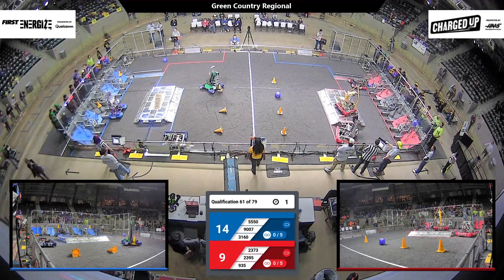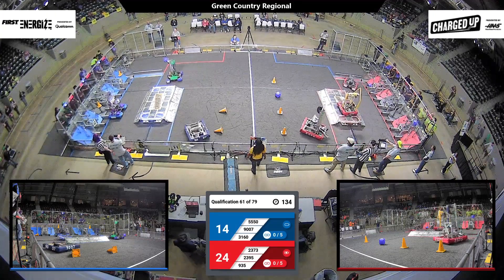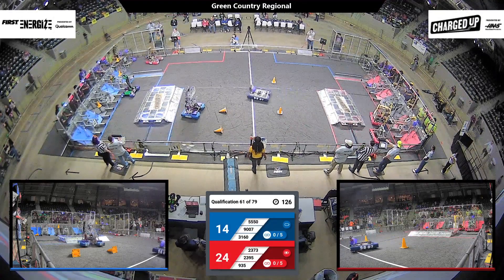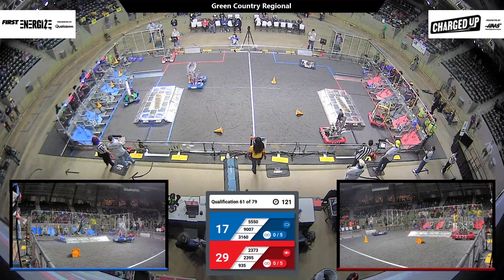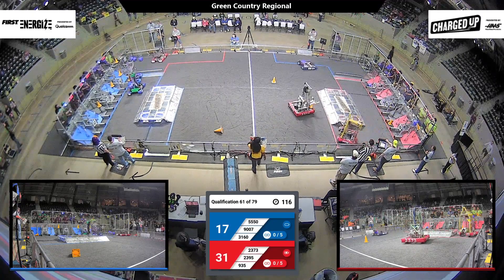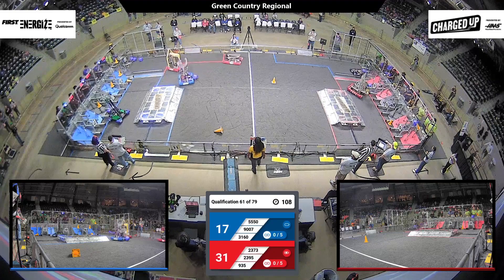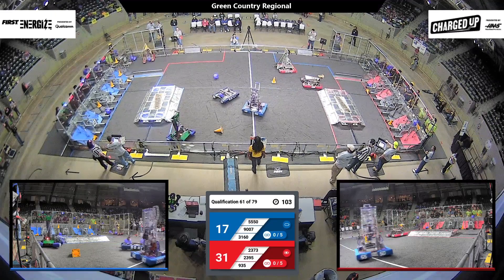3160 grabbing multiple game pieces. Robots up top, drivers hands on the controls. 9007 in midfield grabbing one of those cubes — let's see what they do with it. 5550 also has possession of one of those cones. While on the red alliance side, 2373 has a cone. We'll see how far they take it into their grid, and we'll see which team is the first to create one of those links. How many can they get, red or blue alliance? Let's find out.